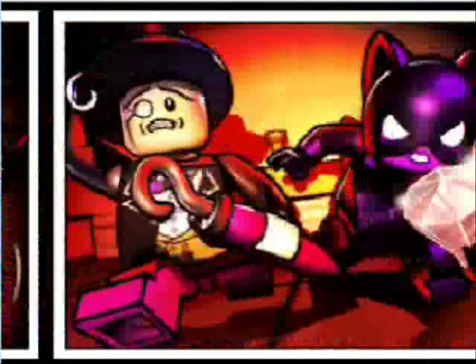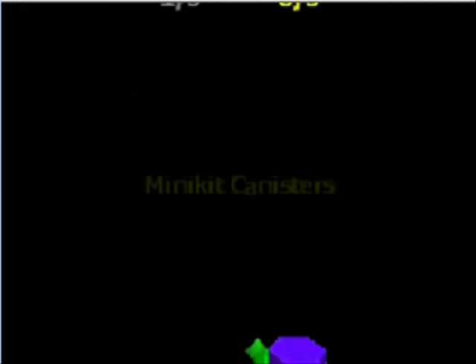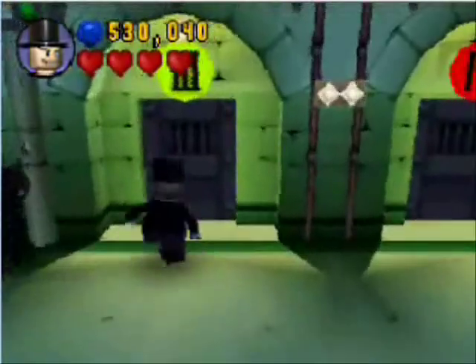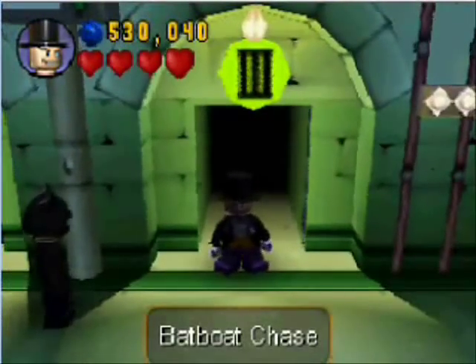Jewels! Anyway, we got the shiny, but it set off the alarm — oh noes! We must run for it! And that completes the level. Nice little stud total. We got two minikits. And we have a joker card — Bruce Wayne's joker card, no less. Wait, why'd we get Bruce Wayne's joker card out of that? Why not Catwoman's? I guess because Catwoman is last level. Anyway, that's the end of the rooftop level. Next: the boat chase! I will see you then, guys! Bye, guys!